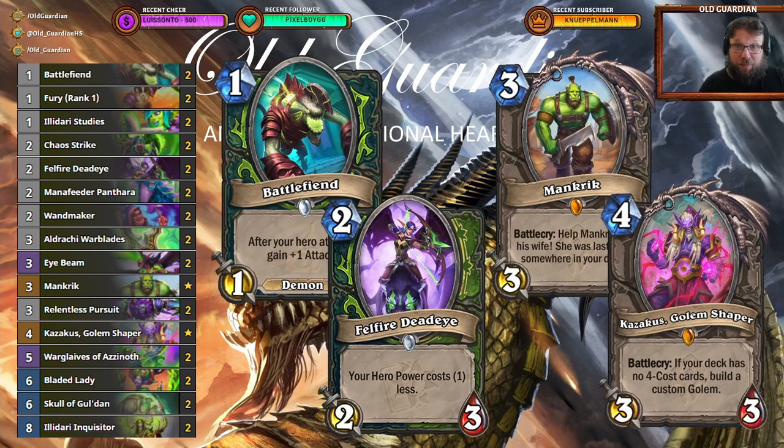Overall, Midrange Demon Hunter is probably the weakest of the viable Demon Hunter decks at the moment. It has a slightly above 50% win rate. It has a good matchup against Shaman and it can punish slower controllish decks like Priests and Warlocks. But its matchups against other Demon Hunters as well as Druids and Hunters aren't that awesome. If you just want to win by playing Demon Hunter, Deathrattle Demon Hunter is still the way to go.